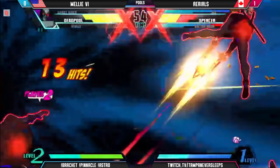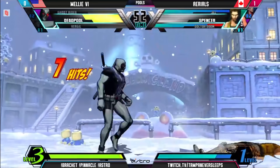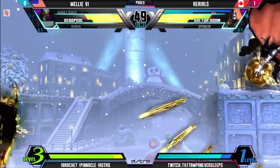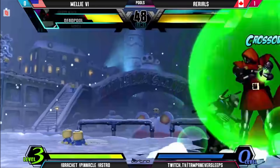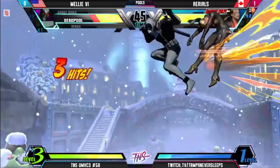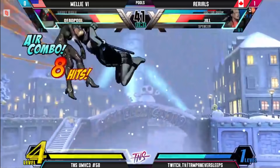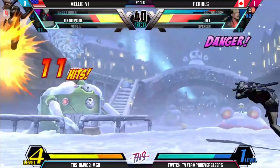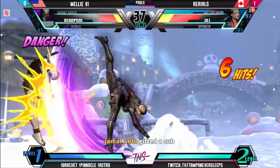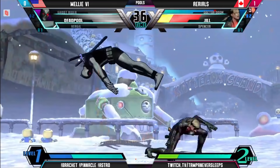Comes in with a super, uses the Bionic arm to avoid — very smart here from Aerials, but can't get the punish. Melly another clean hit, three meters here. Positive matchup on Doctor Doom — depends on how she plays it. Jumps in, the alpha counter — great choice there. Trying to go for the up kick, didn't get it though. Jump in S — Melly again getting that hit. Level three was not the option we were looking for though. The wasted meter — unfortunate for Melly. He's going to lock that one up. Aerials two to zero.